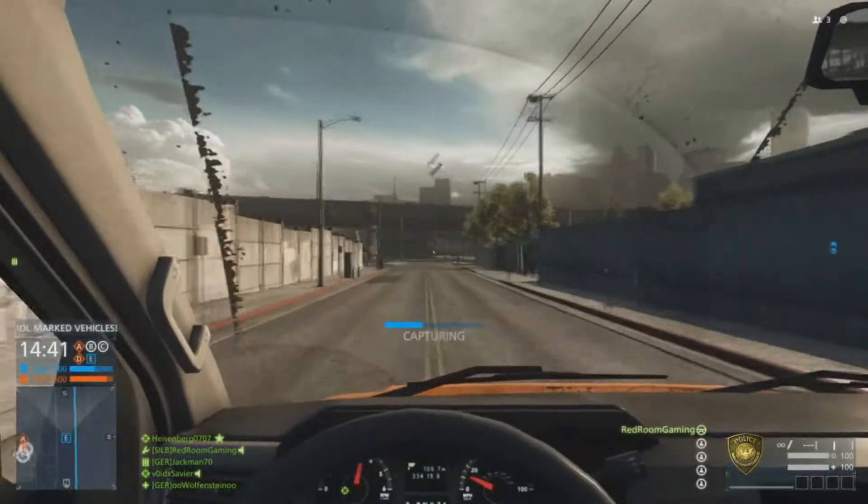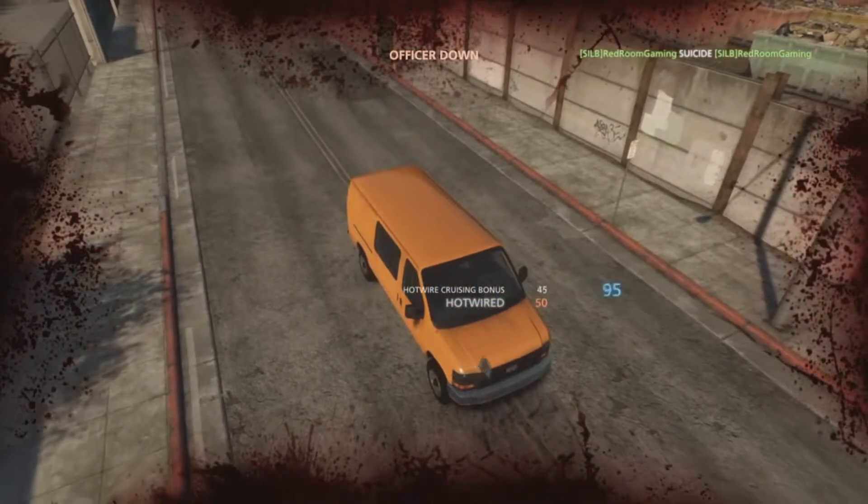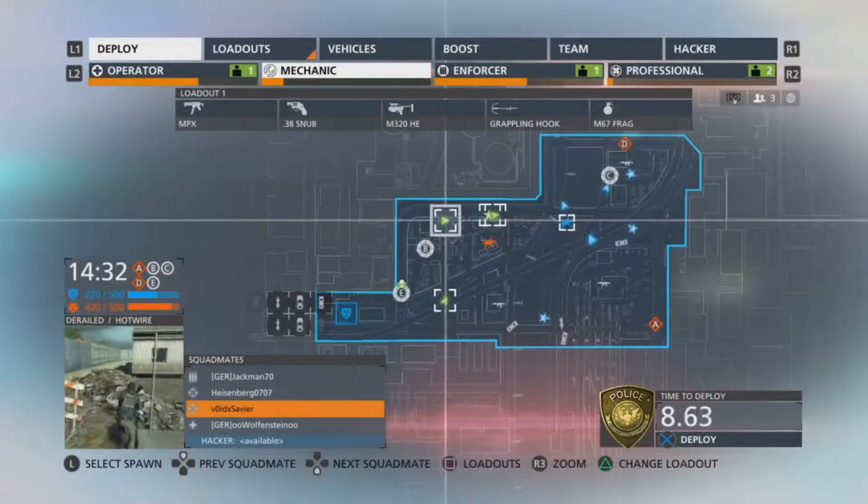As soon as you start driving, you'll see the capturing bar go up. Just about as it finishes, you want to hit start and redeploy. When you see the points do that, you know you've got the glitch effect.